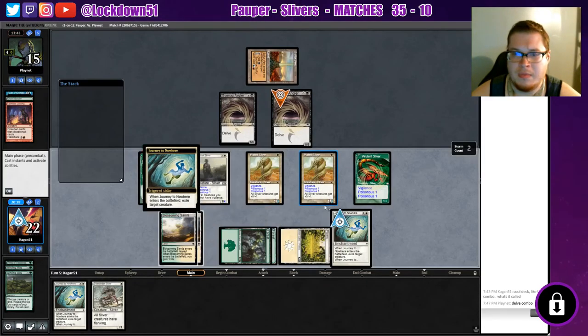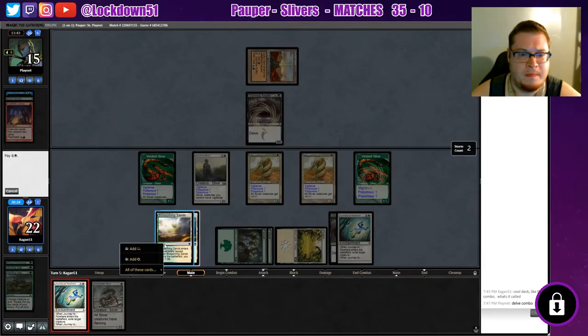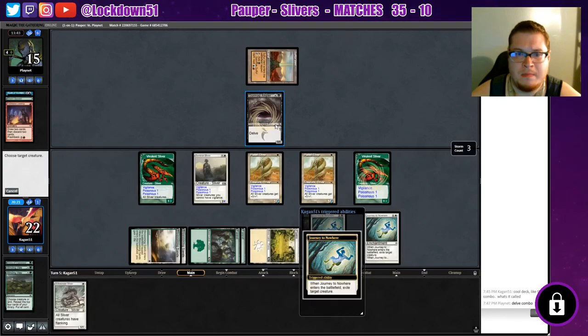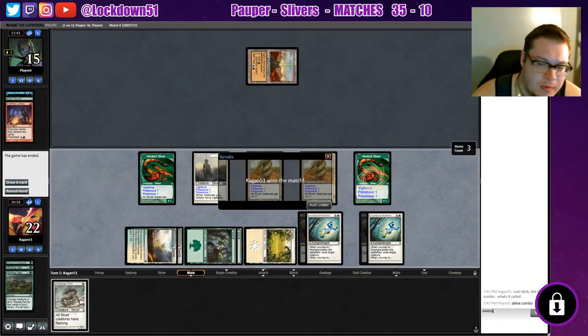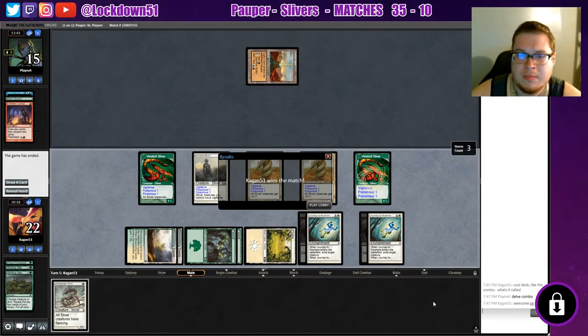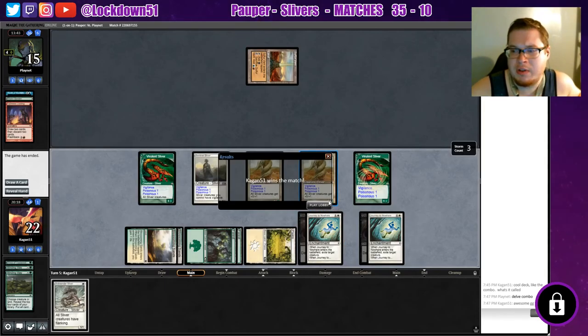We're gonna put him to eight poisonous, take away both their anglers with Journey, colony garden — and we get a Vivalent! Oh this is dirty. He's gonna leave pretty fast once I do this, so I just want to see if he talks to us at all. Dredge combo — we win the match! Took away both their creatures, brought it in to give us lethal poisonous with our clutch Vivalent on the end. GG to my opponent. Playnet — that was a pretty cool deck.